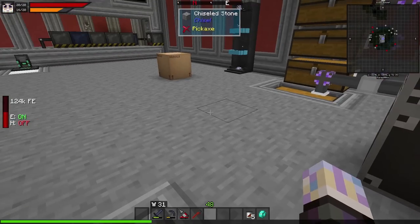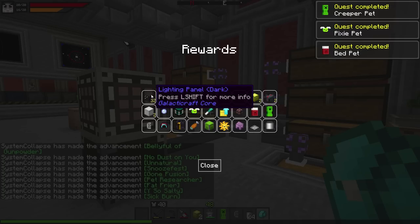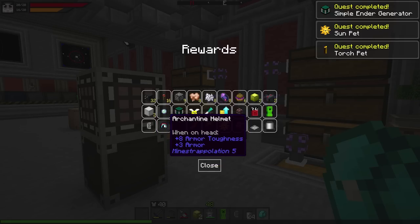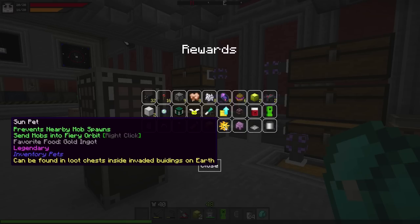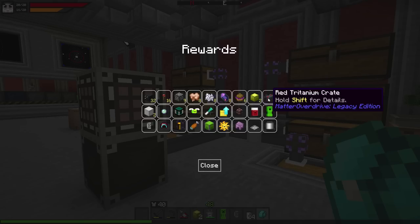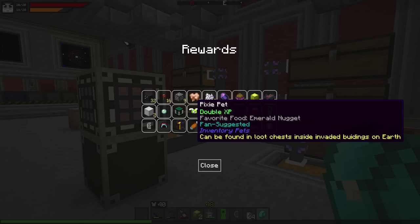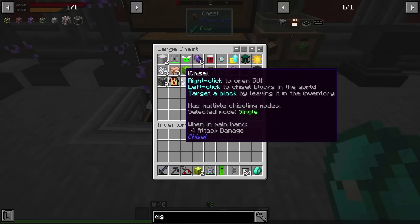Next we've got a lot of quests to accept. Let me go through them: metal block book, enchanting power one, another piece of that really big armor, fried fish, another shulker box, a sun pet that burns nearby mob spawns and sends mobs into fiery orbit — it's a legendary! Gold nuggets, a bonsai, heavy oxygen tank, more titanium chests, compact storage. One of the things we're actually going to go work on is tritanium. We need to go get some by mining.